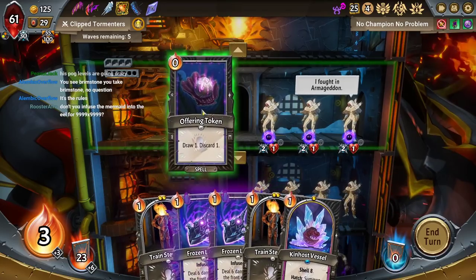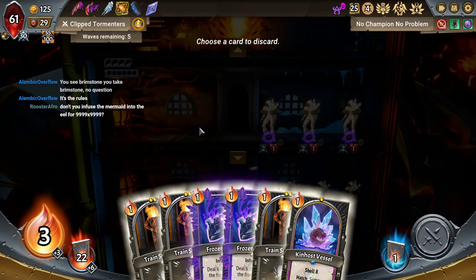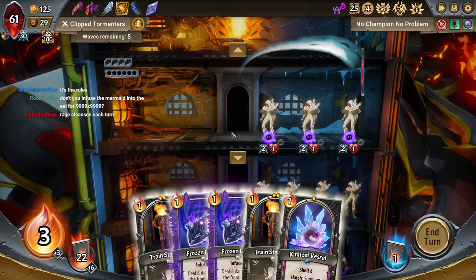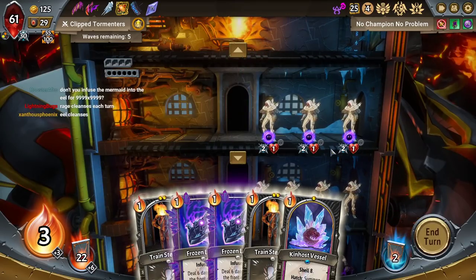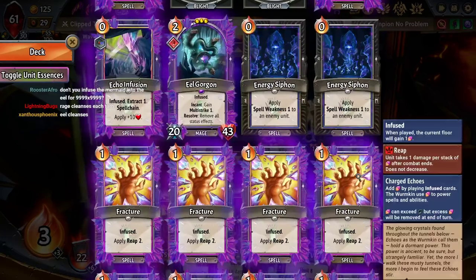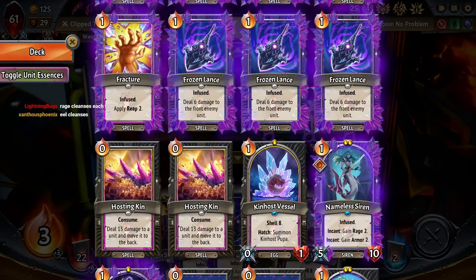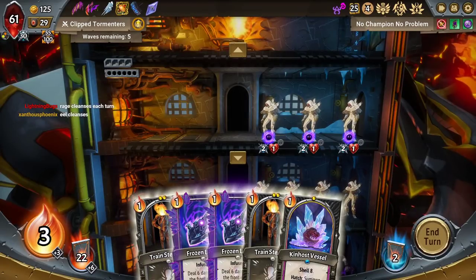We're gonna play Offering Token first. Mermaid into eel for 999. Unfortunately, because it's rage, it clears. But I probably could just do it on a single turn. Actually, yeah, I guess I could. She is frontlining right now. But yeah, at a certain point I probably will do that, because it is a one turn thing.